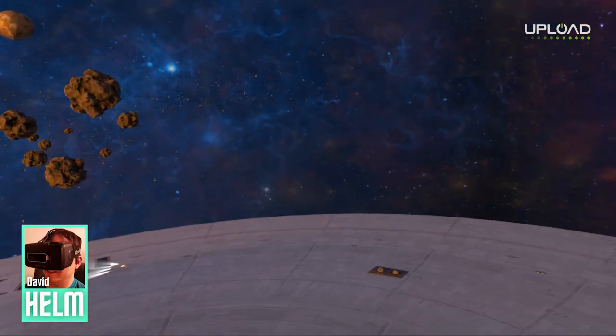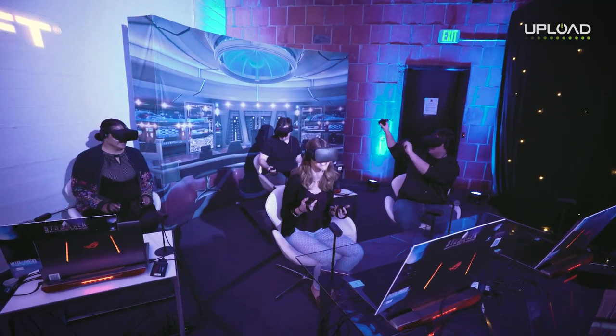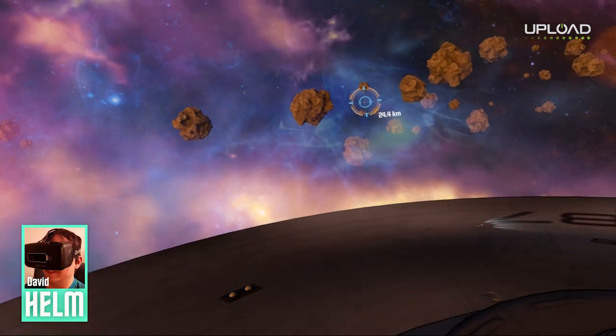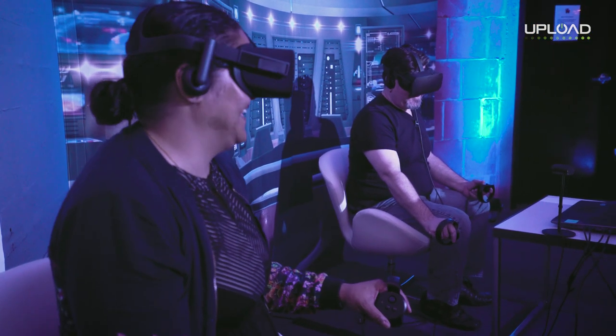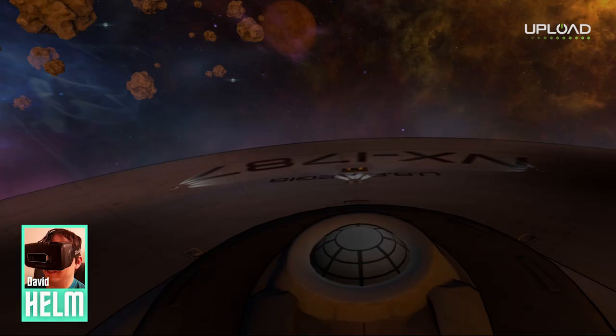I'm going to turn and then fly because reversing is too slow. As the helmsman, you can control not only the ship's speed, steering, and direction in close quarters movement, but also line up trajectories for things like impulse jumping, which is kind of like a short range warp drive, as well as long range warp jumps.